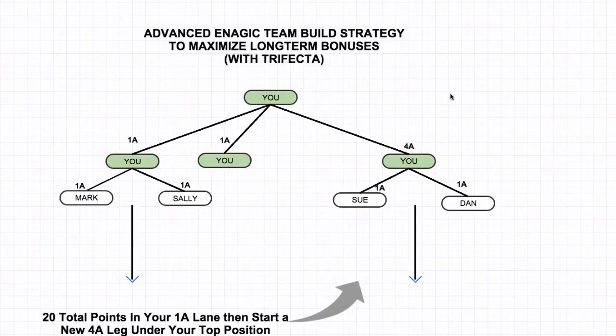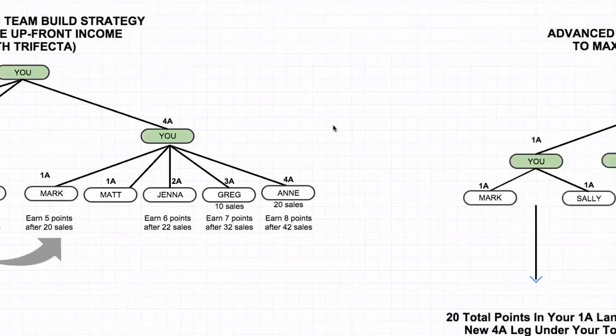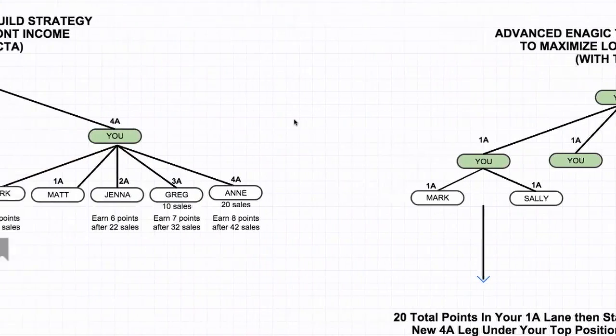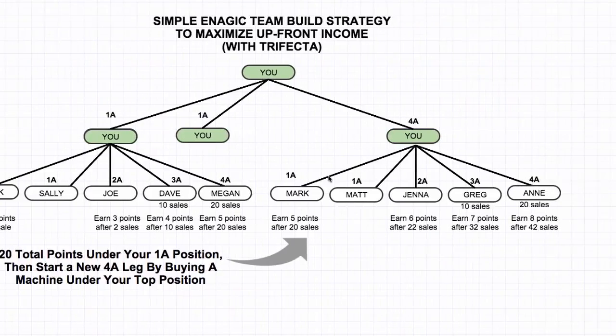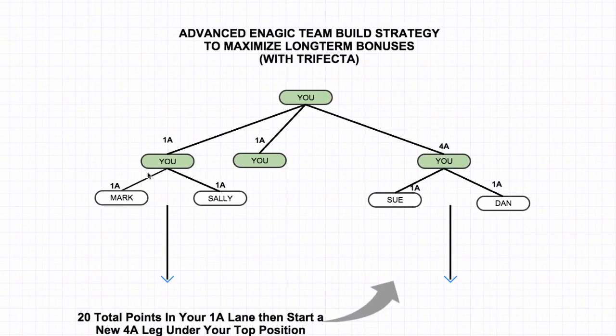That's the advanced Enagic team build strategy with the trifecta. The simple strategy gets you more upfront income with the trifecta; this advanced long-term strategy gets you those long-term bonuses. The biggest difference here is with the simple strategy we were kind of building wide — sponsoring a position, going wide, sponsoring everybody under that position until we got to 4A and 20 sales, and then sponsoring another position and going wide again. This whole time, you're not really sponsoring under other people. With the advanced plan, we're actually sponsoring everyone under other people. The whole goal is to go deep. You could put a sale underneath someone like Jenna and you would still earn six points on the sale because she's only going to take one point and there's still six points left over.